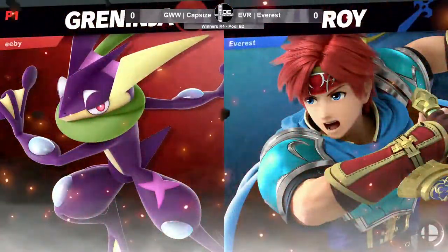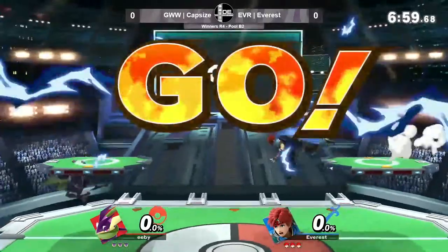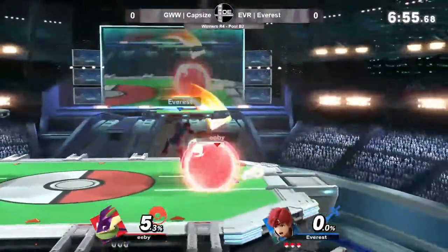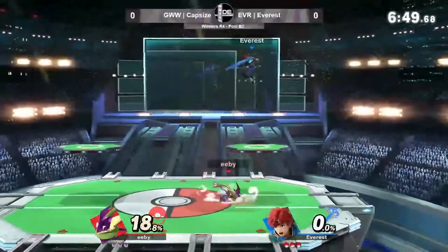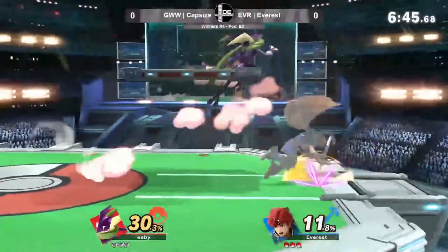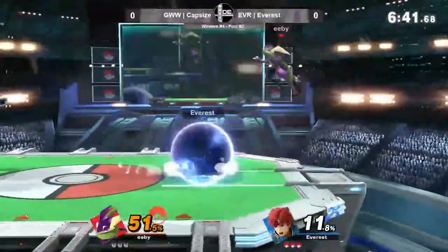We've got Roy. Wow, very nice. Both characters with sort of explosive combos and really, really kill power if you set them up properly. And very fast, too. We're going to see very close boxing games here. Neither of these characters like to space too far away, especially Roy, because his strongest moves are at the hilt of his sword instead of the tipper, like most characters.